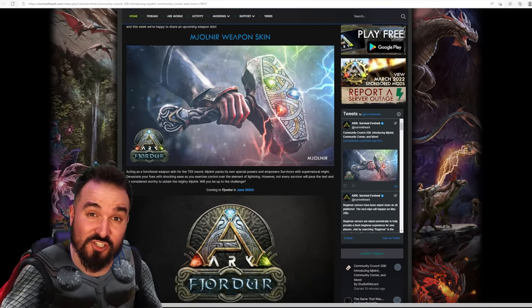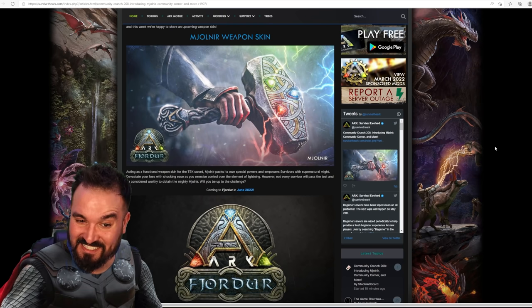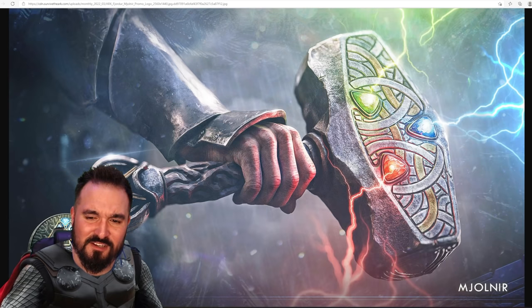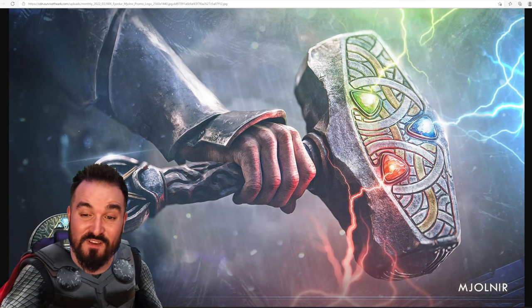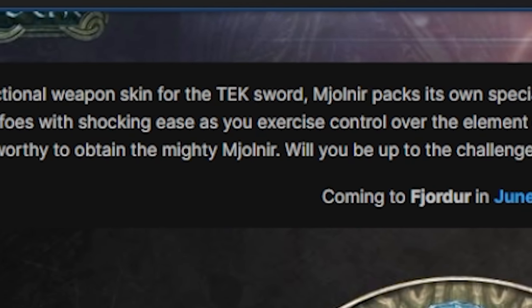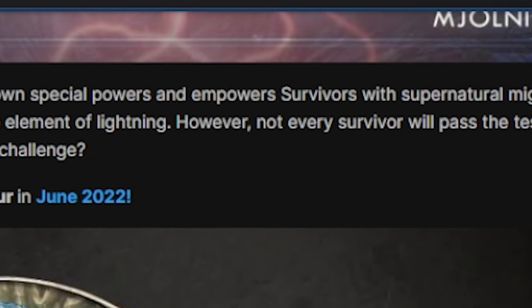The community crunch just dropped and yes, Mjolnir is in the house. We have a new weapon coming to Fjordur in the shape of Thor's Hammer, and it's apparently going to have some Mjolnir effects. Looking at it in full scale, the devs aren't messing about. They're integrating the three obelisk colors into the almighty hammer, which will have tech abilities. As the devs say, it acts as a functional weapon skin for the tech sword.